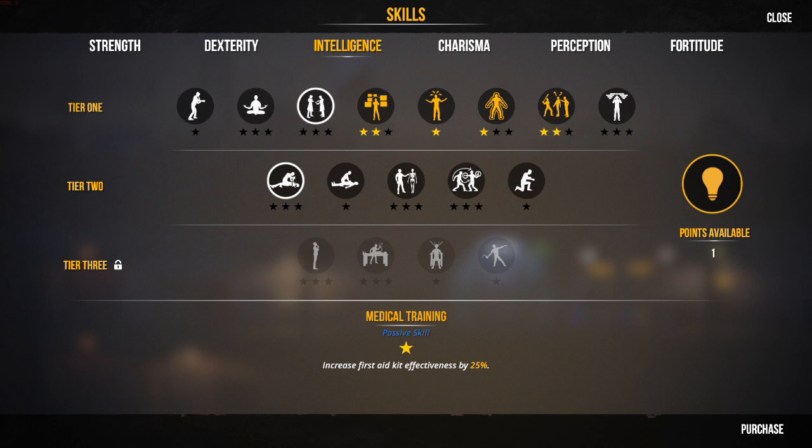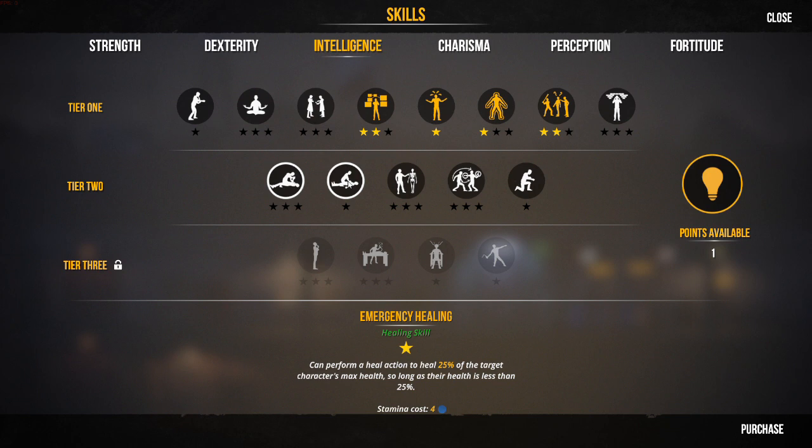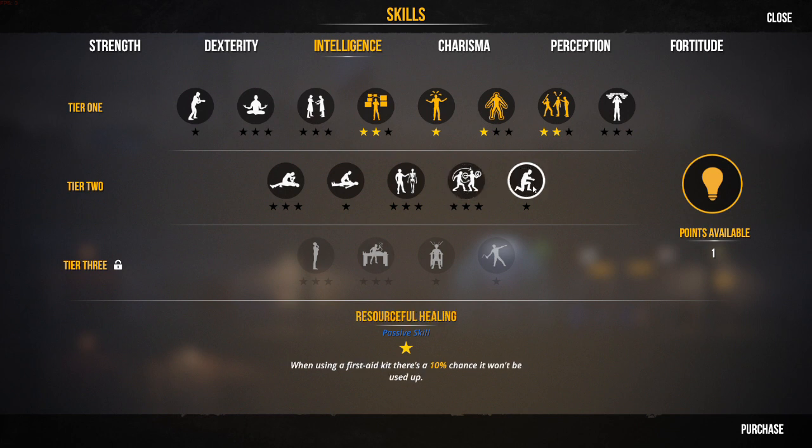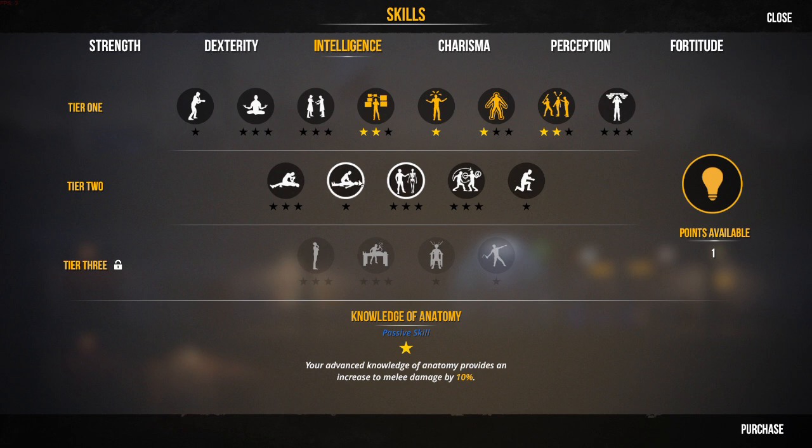We've also got an intelligence point to spend, and we've unlocked tier two because we've spent enough skill points on tier one. So the tier two options are: Focused, Medical Training, Emergency Healing — can perform a heal action to 25% of the target character's max health — CPR Training, Knowledge of Anatomy which improves melee damage, Combat Analysis which increases XP gain from combat, and Resourceful Healing — when you use a med kit you might be able to use it again.